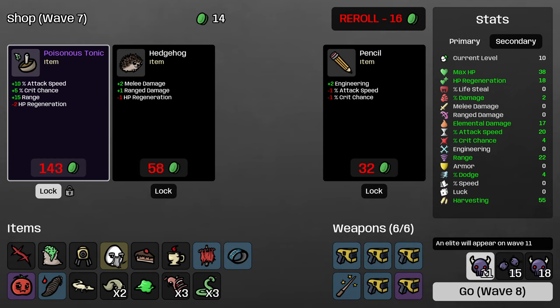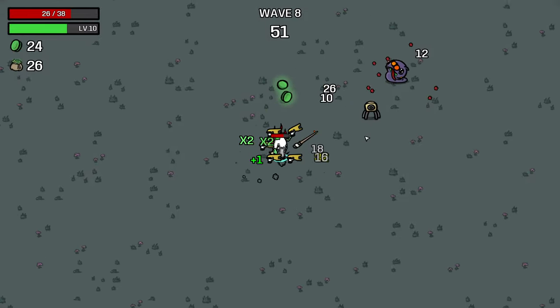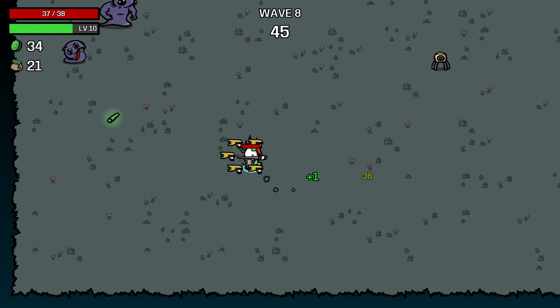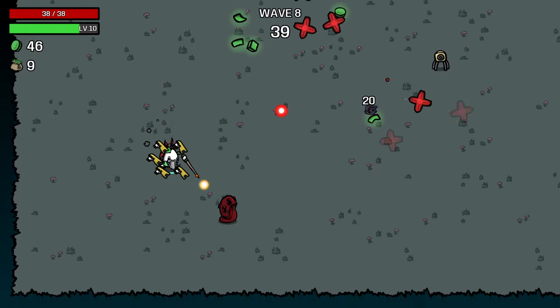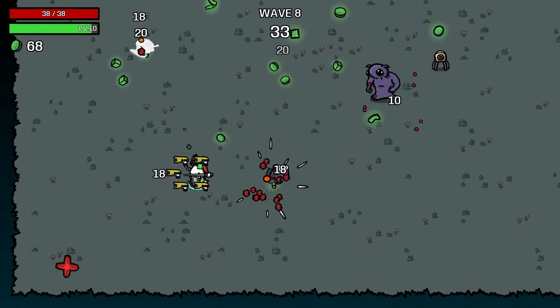We also need to keep in mind that we need to be prepared — either with a ton of regen or a ton of damage, or both — for wave 11. So within three waves, I want to have the ability to survive an elite. I'm trying to stay on the other side of the map from my turret so that the turret can burn stuff that I'm not currently burning. The turret actually fired three times there without getting a 75% chance hit proc — that's pretty funny.